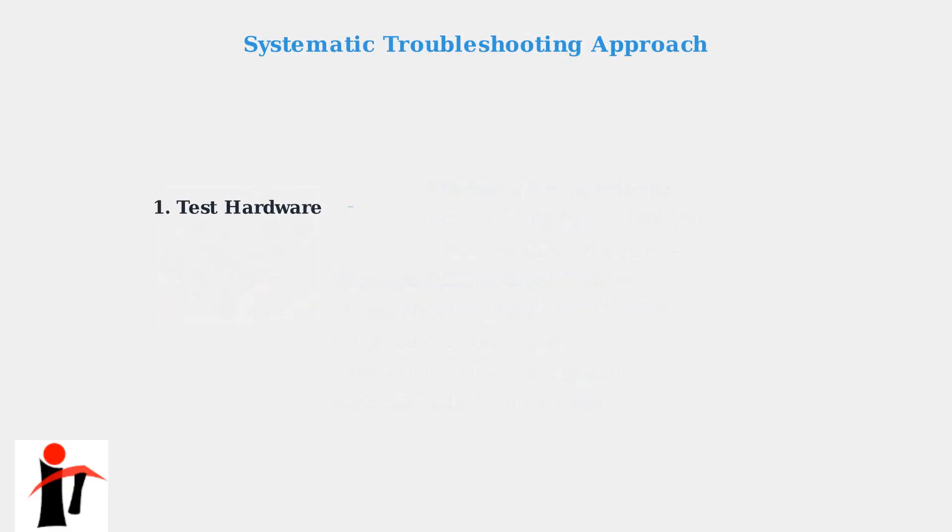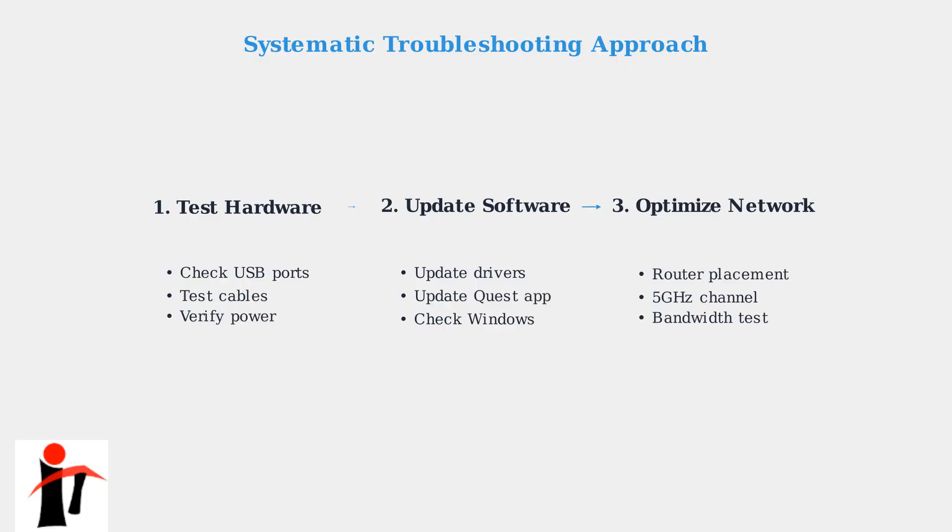Follow this systematic approach. First, test your hardware including USB ports, cables, and power delivery. Next, update all software including drivers, the Quest app, and Windows. Finally, optimize your network with proper router placement, dedicated 5 GHz channels, and bandwidth testing.